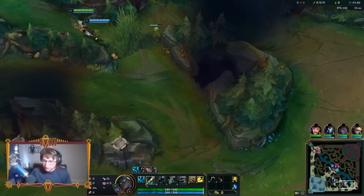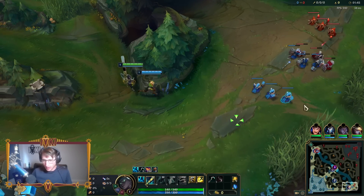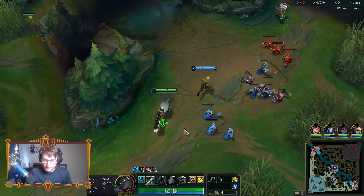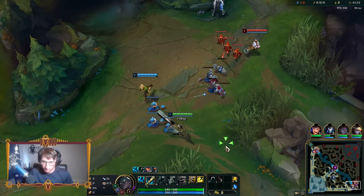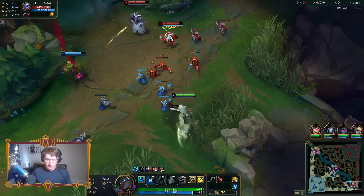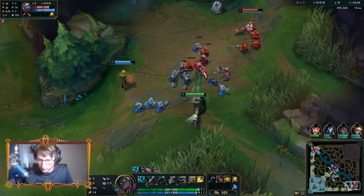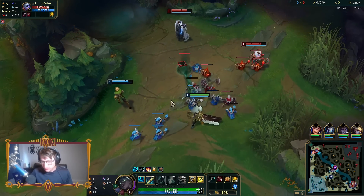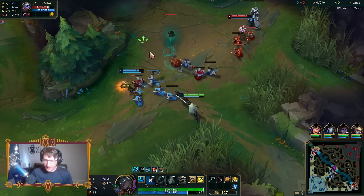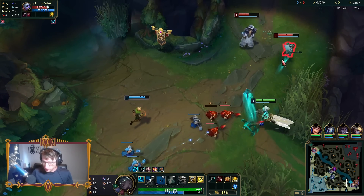We're going to be playing Static Shiv, which gives a lot of AD, on-hit AP damage to help diversify your damage. It lets you poke the entire enemy team with the zap from like a mile away. Then we're going into Zhonya's, which I think is like the best item in the game on pretty much every champion. Senna actually does have AP ratios, so not only does Static Shiv scale with AP, Senna herself has quite a lot of AP ratios. She just doesn't really have a way to deal AP damage until now - now we have Static Shiv.